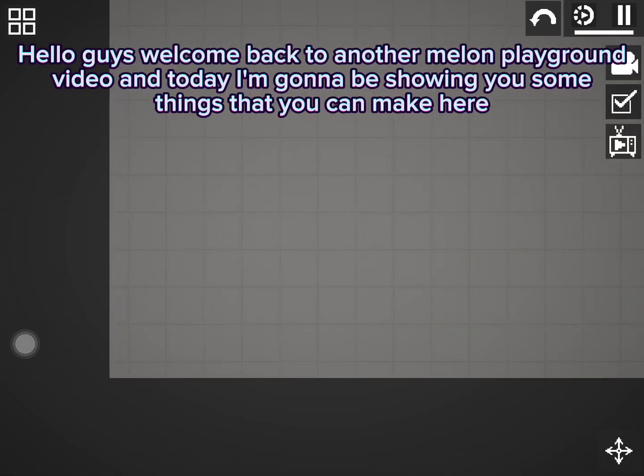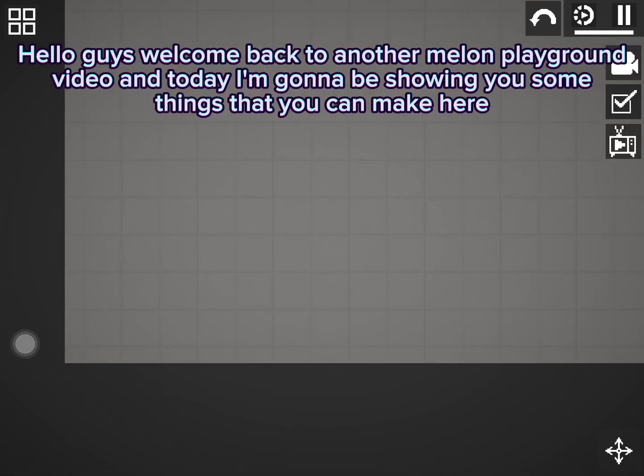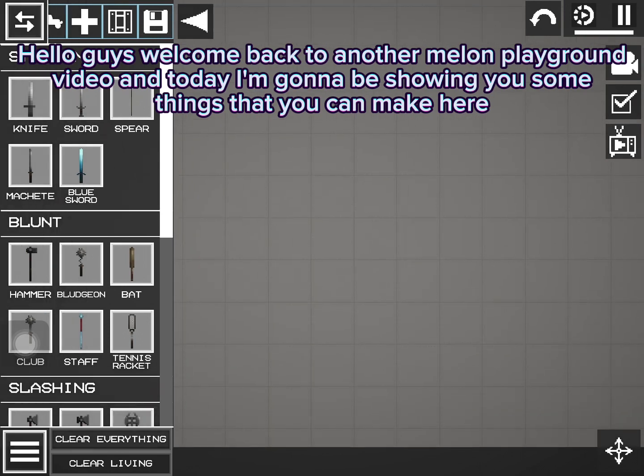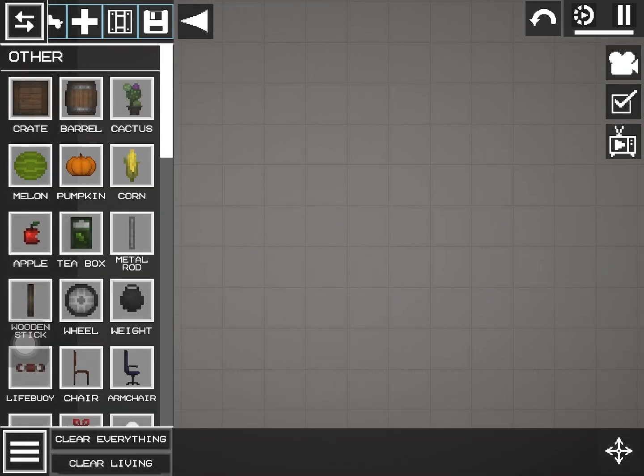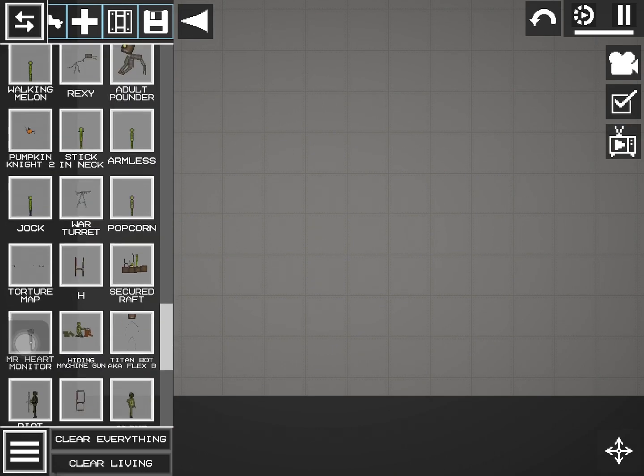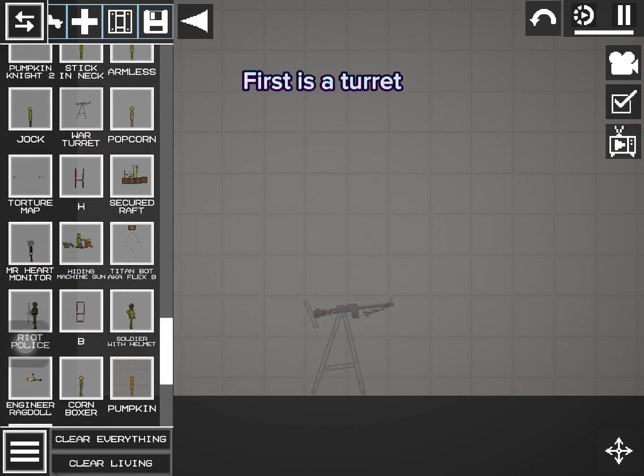Hello guys, welcome back to another Melon Playground video. Today I'm gonna be showing you some things that you can make here. First is a turret.